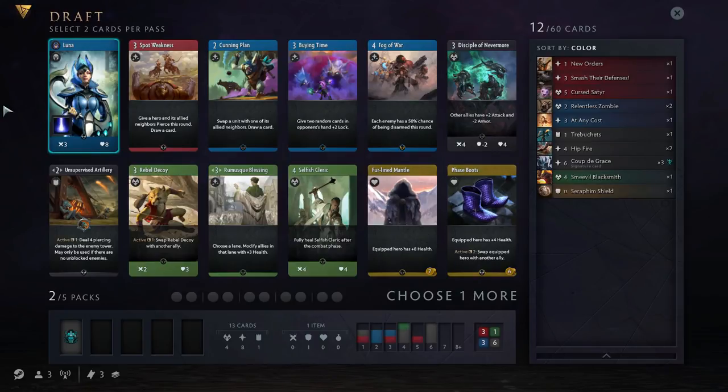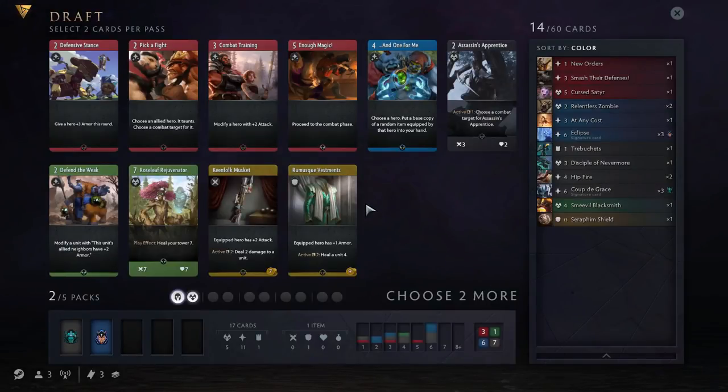Now we're looking for our next card. Again we don't want to lock too much into a particular colour. Unsupervised Artillery is okay if you go wide, so it's an exotic card, but it's relatively difficult to pull off. These green cards are nice — Romess Blessing and Selfish Cleric are both strong, Disciple of Nevermore is very strong, and FaZe Boots is strong. So we've got active cards, reactive cards, and a trinket. I'm going to go for one of the actives following the rule of HEART. The exotics we have — Unsupervised Artillery isn't that good, and I'm not really feeling our red cards. I know I said we shouldn't lock into a colour, but you can dip out of a colour early, so I'm going to go for the Disciple of Nevermore.